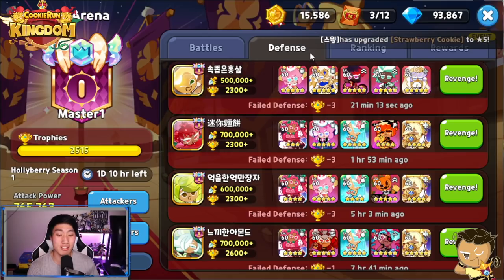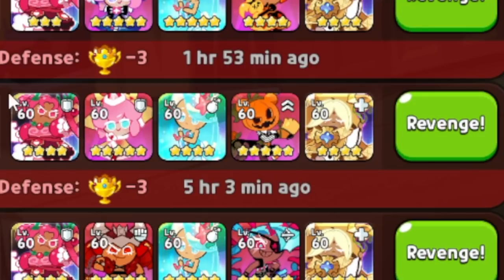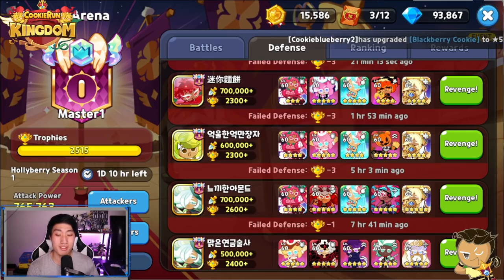This actually caught me by surprise — if you guys look at my defense right here, this person is Master 1 and I lost to a Fig Cookie. The team was Hollow Berry, Strawberry Crepe, Sea Fairy, Fig Cookie, and Pure Vanilla, and I lost to a Fig Cookie.